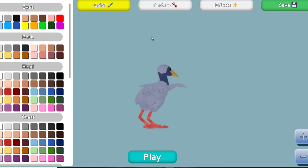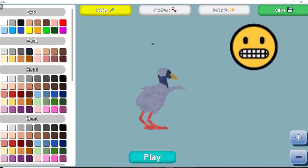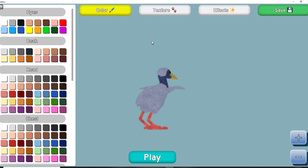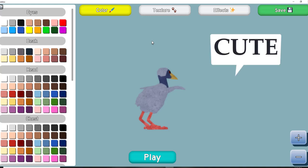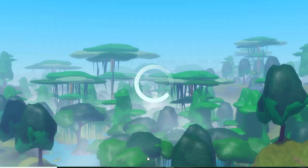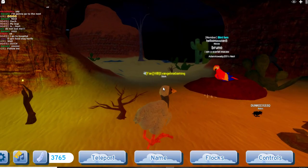Sorry, I can't say C's properly right now because I've got an expander — like braces — and I'm actually physically unable to make that sound. It's really embarrassing but I can't say the letter C like in 'cat' or 'cute.' Anyway, have a look — there we go, let's play!